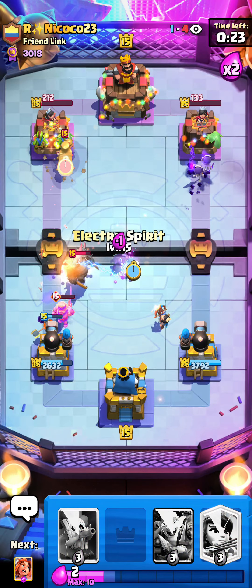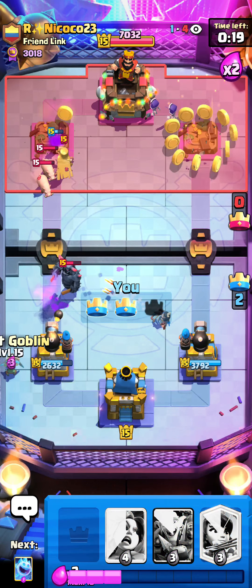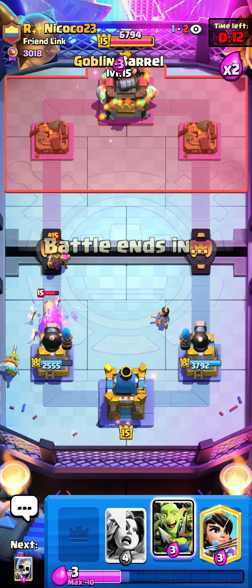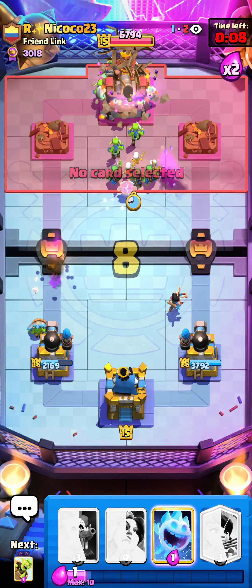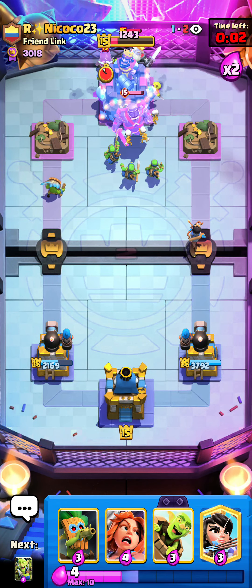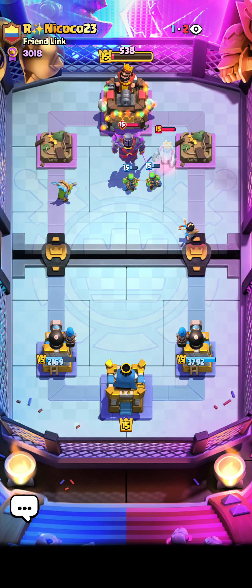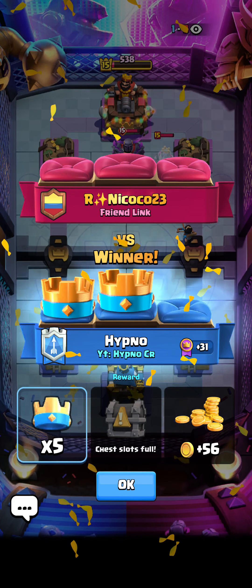He kind of messed up since the mother witch is going in front, so I can evil skellies to keep my princess alive, e-spirit to make the evil battle ram stop charging, and he went e-spirit which cleans up the bats. The evil skellies on the right are connecting and he might get three-crowned if he's not careful. He goes for the rage but there's no way he can break through on offense so this is a two-zero game. I try for the three-crown but he manages to defend - very nice game against Nikoko.